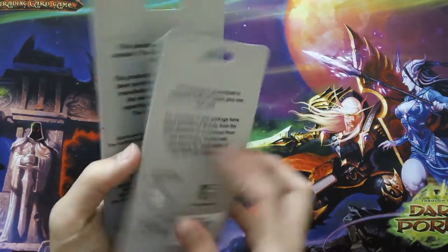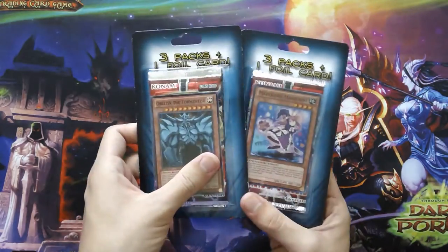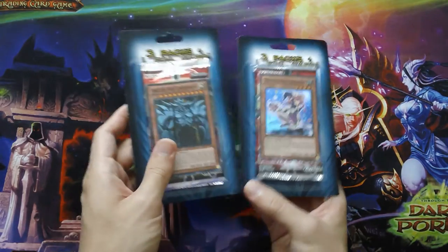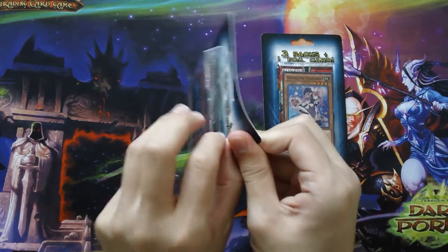These are from the Fairfield company — three packs with one foil card. I got these mainly because of the cover cards: Obelisk the Tormentor and Dark Magician of Chaos. You can't go wrong with a God card. That's always worth a few dollars.